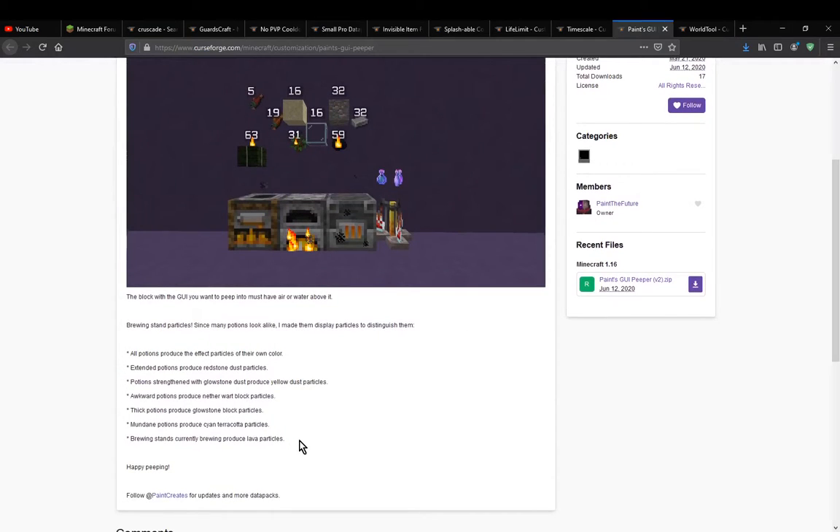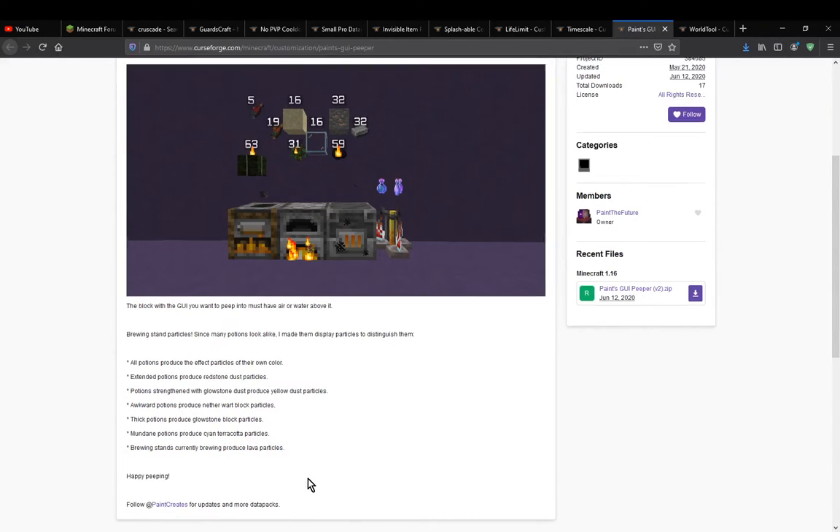There are also additional benefits with brewing stands in regards to potions — if you are making an extended potion, redstone particles will appear; glowstone particles for potent potions; nether wart for awkward, and then others for thick, mundane, and other aspects.